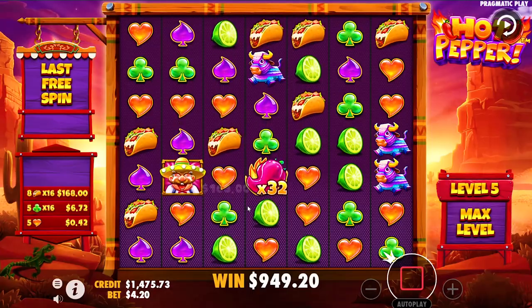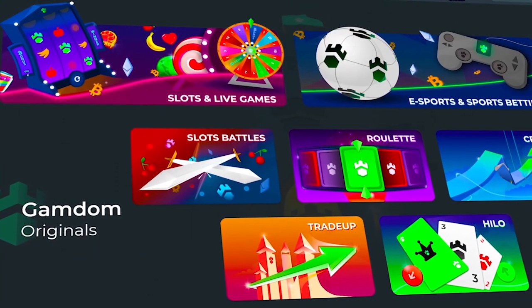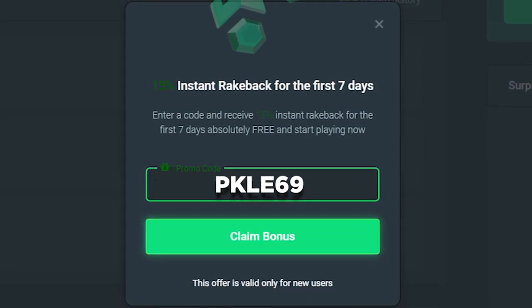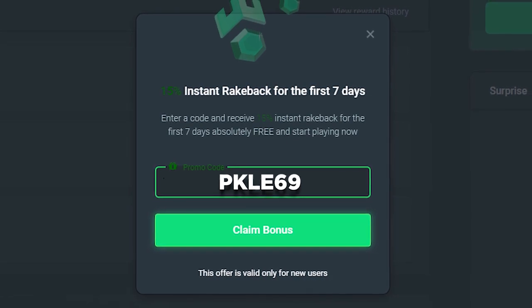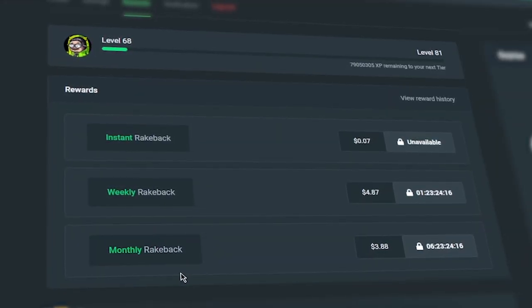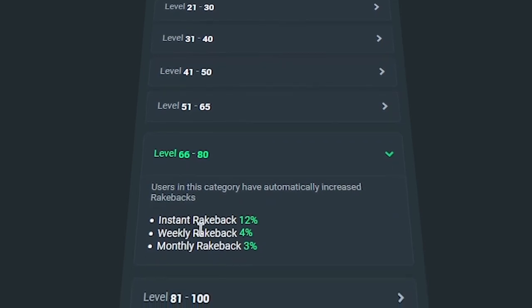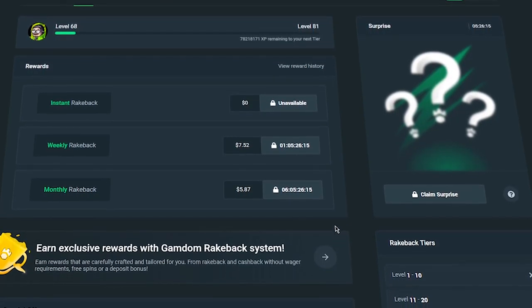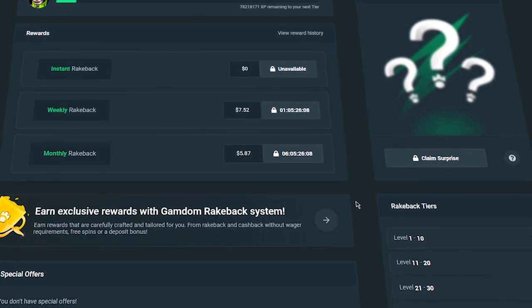Give me a better multi for those tacos — I'll take it though. $949 on our first buy. If you guys want to consider using my code, that is pkle69 when you're playing on Gamdom — it really shows support but also has super cool benefits. One being an instant rake back up to 15% that starts instantly once you use my code. Head over to the rewards tab — they also have instant weekly and monthly rake backs. The more you're playing, around level 66 through 80 you get better rake backs. Consider using code pkle69 on Gamdom. $560 buy.